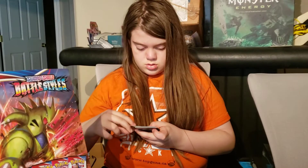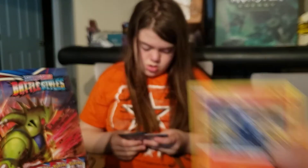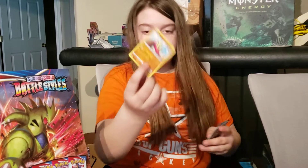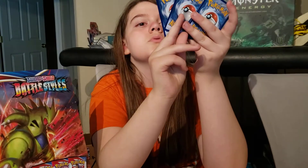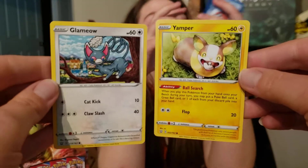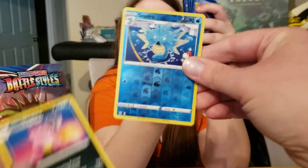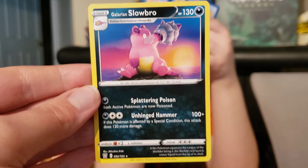Code card. We got a Salandette, Bellsprout, Minccino — a Minccino, Rapid Strike. Pepper and Glendmeow — a doggie and a kitty. A Reverse Holo Cedra, and Galarian Slowbro for the rare.